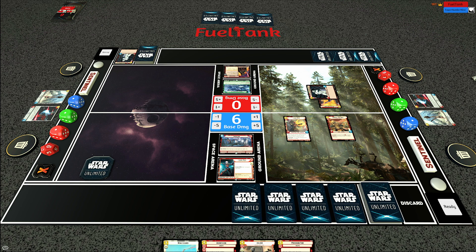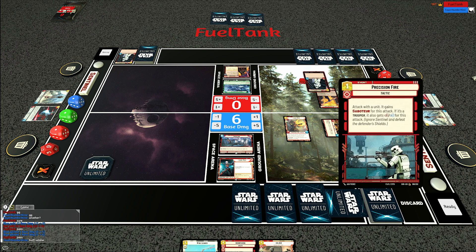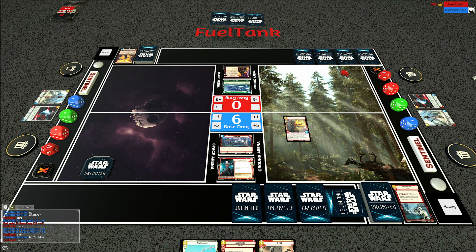Some unorthodox gameplay here. I think my opponent was thinking he had the chance to be the aggressor by having that really aggressive start with the stormtrooper, but I'll happily trade Benthic Two Tubes and Precision Fire for the stormtrooper plus Fallen Lightsaber, then give a buff to Sabine. Benthic Two Tubes gains Saboteur for this attack and gets plus two plus zero, so he becomes a four-two, clears the stormtrooper, and gives a buff to Sabine. My opponent passes.